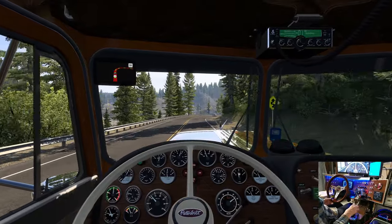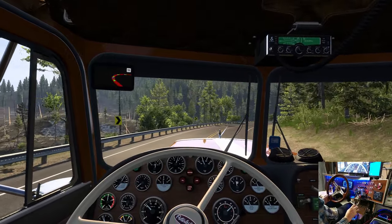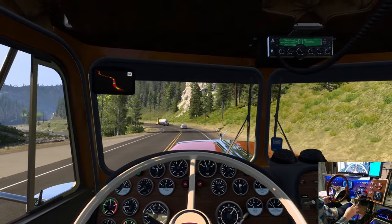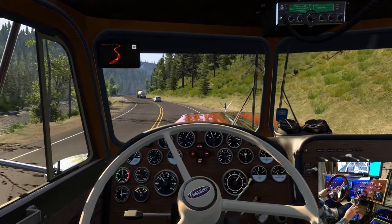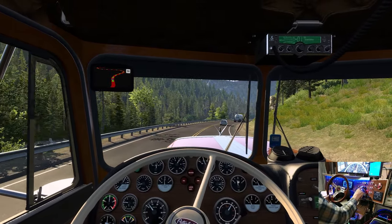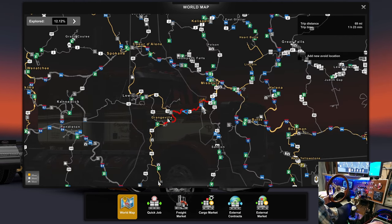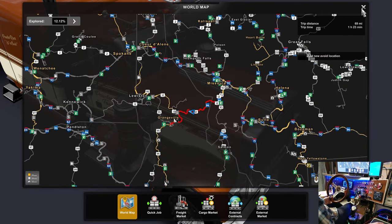Yeah, so much in this map. SCS have done so much and they've done such a good job over the last year or two — especially the last year. The last updates have been fantastic. This road into Idaho — I'm sure this was added as part of Montana. Because this wouldn't have been here before. I remember a basic version of this. But this road, number 12 — beauty. Nice drive.